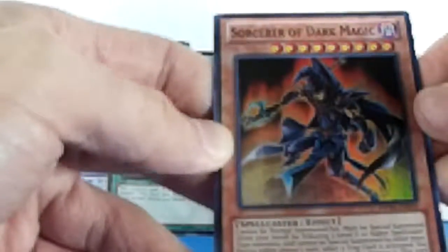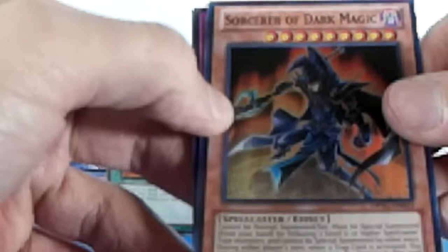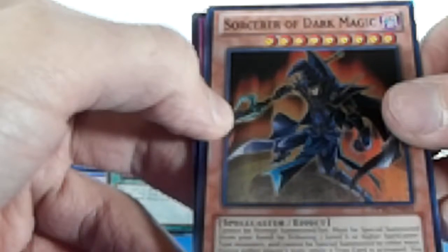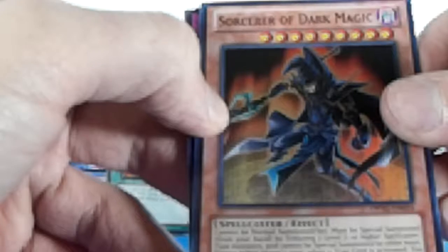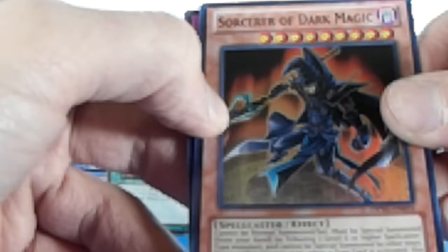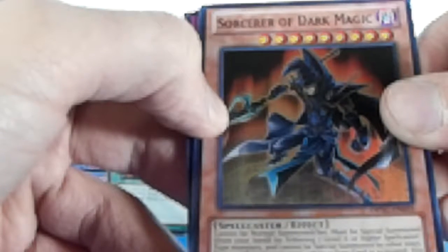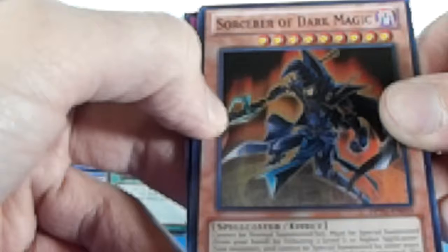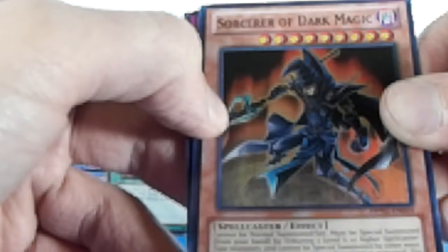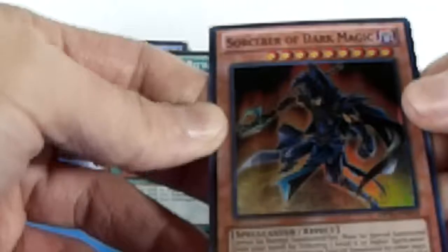We got Secret of the Dark Magic. This one I got a lot of — it cannot be normal summoned, must be special summoned from your hand by tributing two level six or higher spellcaster type monsters, and cannot be summoned by other ways. During each player's turn when a trap card is activated, you can negate the activation and if you do, destroy it. This card must be face-up on the field to activate and to resolve this effect.